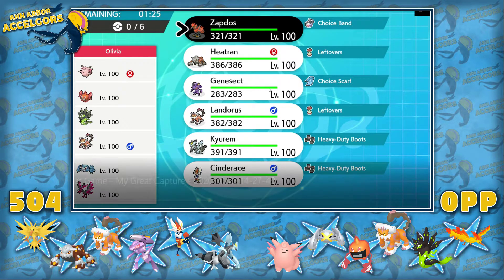Looking at my team: we've got the nice new Galarian Zapdos with Choice Band, lefties Heatran, scarf Genesect with an interesting set — U-turn, Flash Cannon, Psychic, and Ice Beam. I felt like this team lost hard to Blaziken since that's in the tier now, so I needed something. There's also Lando-T, max HP max speed with Knock, EQ, U-turn, Defog and Boots, Cinder with DD and three attacks, and four-attack Boots Cinderace. Her team: Clefable, Rotom-Heat, Zygarde-50, Lando, Metagross, and Galarian Moltres.